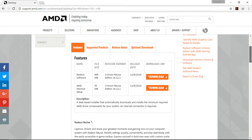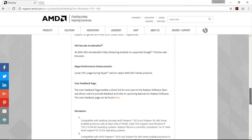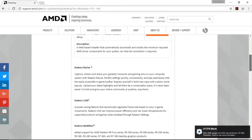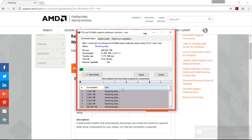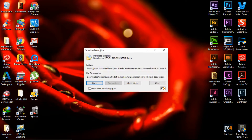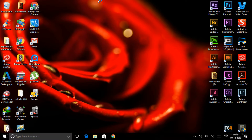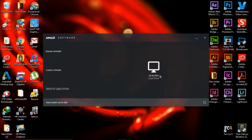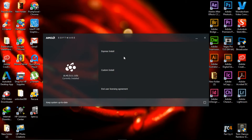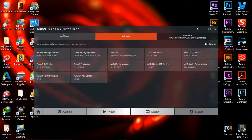As you can see, these are the bunch of features added by AMD. Now click download. That's it. Now open the downloaded file and follow the instructions. Now install the software. AMD Relive is now installed.